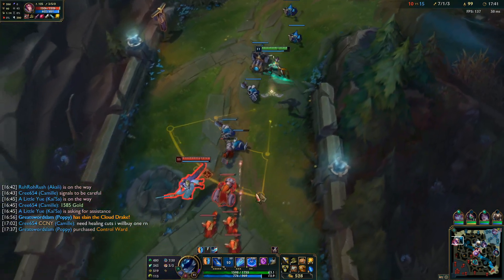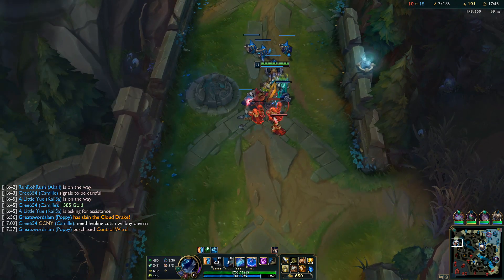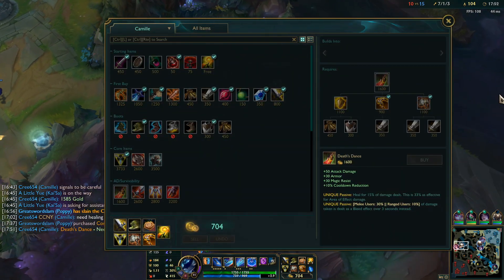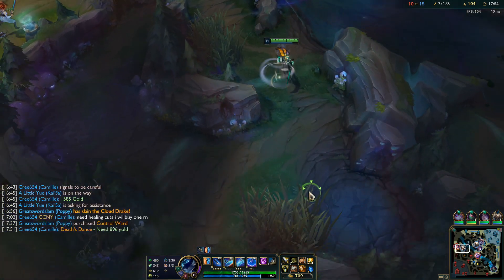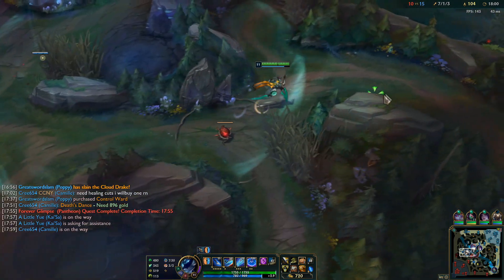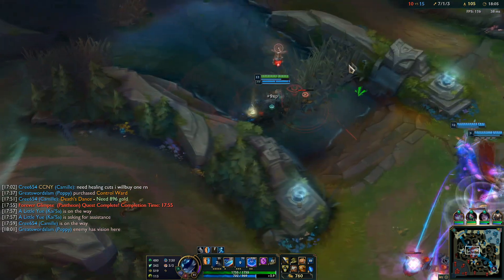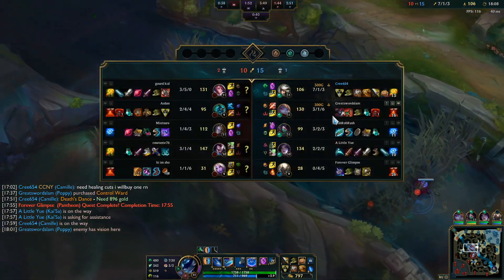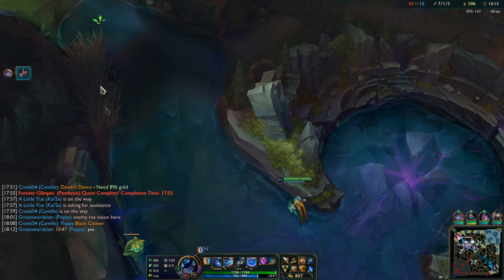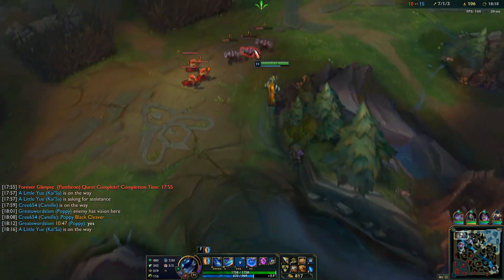Hello there beautiful, how's it going? Yes, you will walk away and I will just shove this out then look to make a play on your Yasuo. Start moving here — I should be about 900 gold off, which is fine. Going to drop this ward over here. I do sort of have a flank play but not really because they have vision of me.